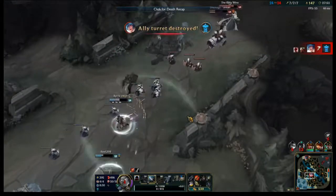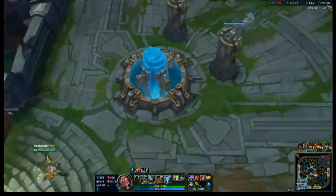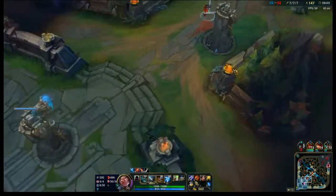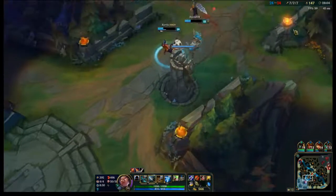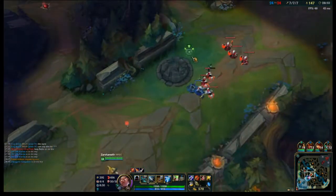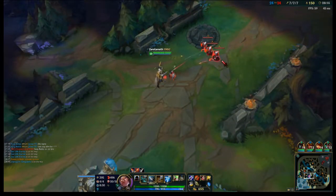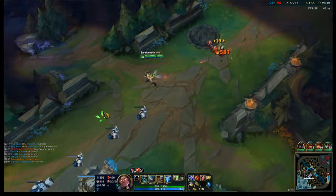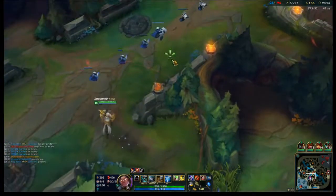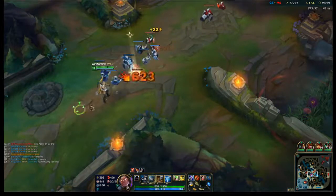In general, ADCs need some amount of peel because I can just get flanked and then instantly destroyed. Seeing as nobody's peeling for you, it just means you have to play way more carefully. There's nobody peeling for you — Lee Sin's gonna jump on you and your team's not gonna help. Your Karma doesn't ward very much — the team's not warding particularly well.